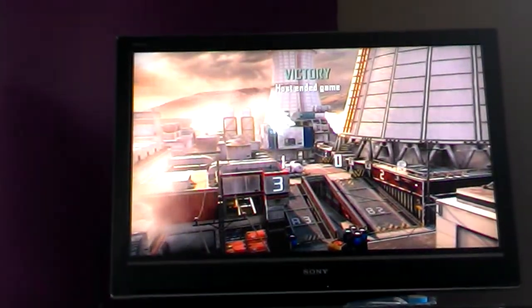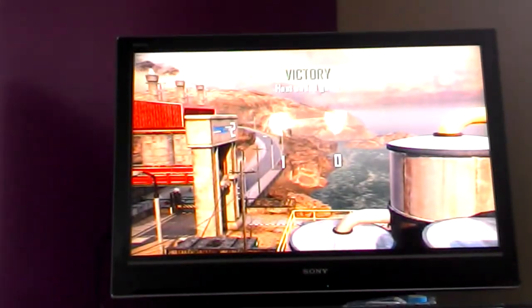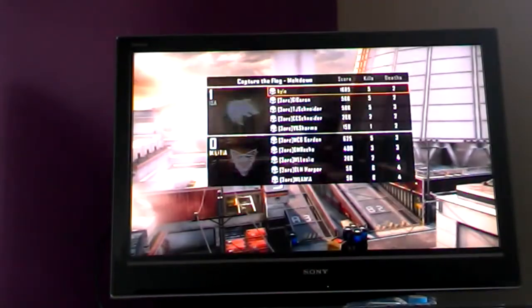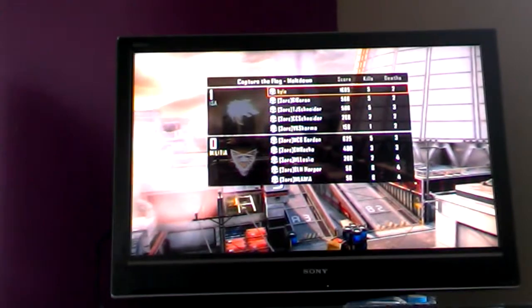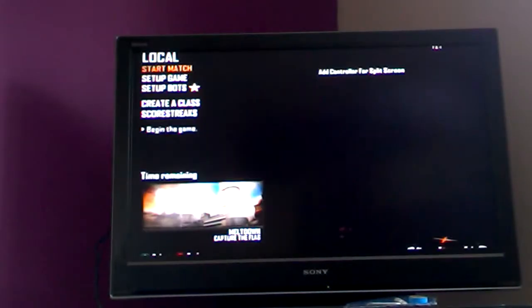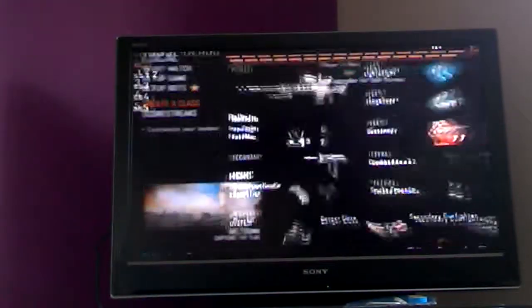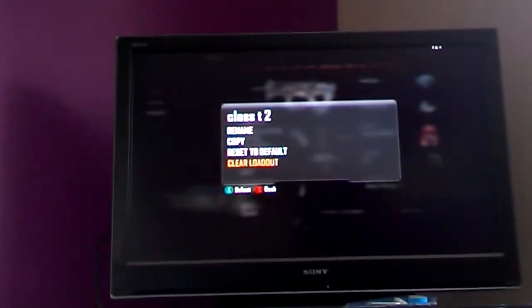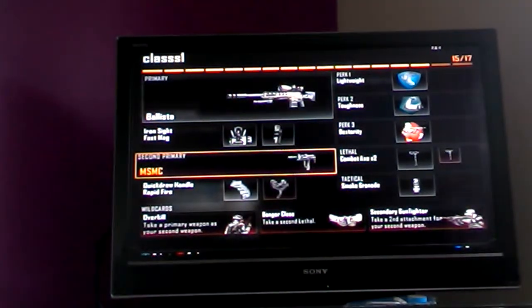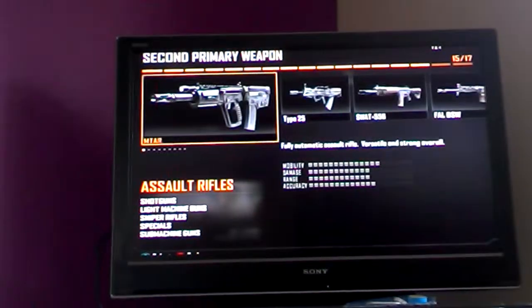Okay so that's my class. I would use it for quick scope and no scope. The class I was going to show you — but we never had time to. Put in the comments down below what you want me to do. Do you want more gameplay or more create-a-class? So I'm just going to get rid of that class. This is the class I would use — I'm going to get rid of this one because I don't like it that much.